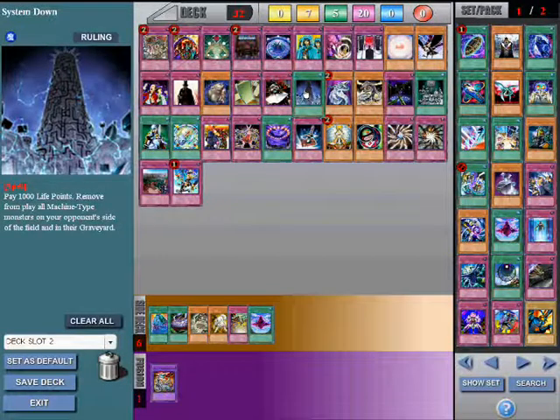System Down. By paying 1000 life points, you can remove from play all machine monsters on the field and in the graveyards of your opponents. So it's a countermeasure versus Machina, Gadgets, and maybe Morphtronics — essentially any deck that uses machine monsters.